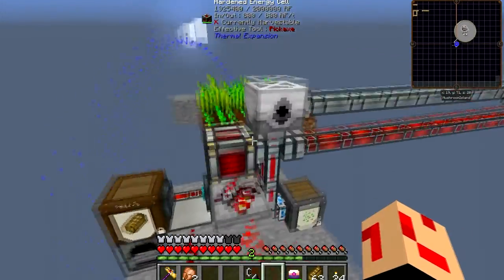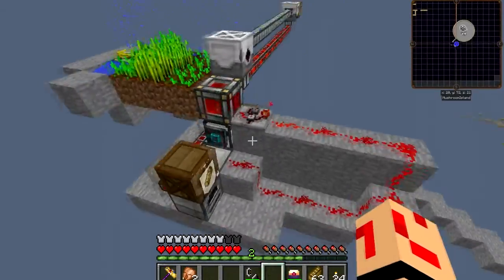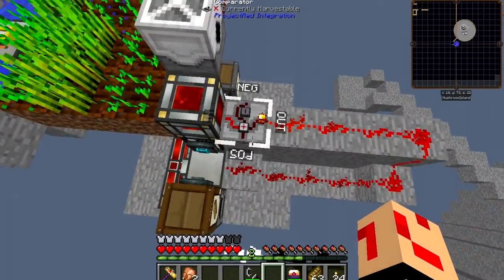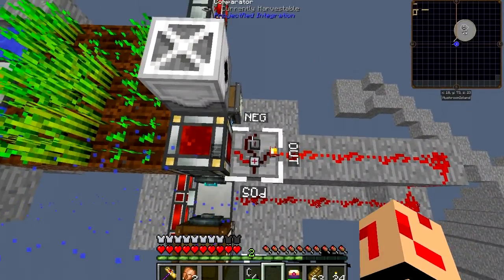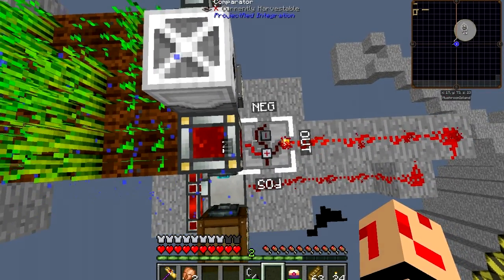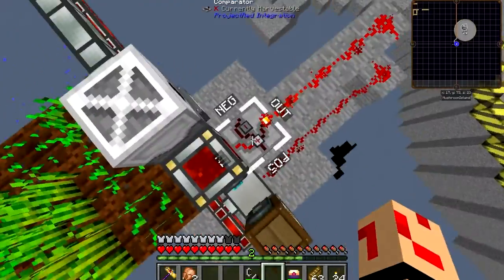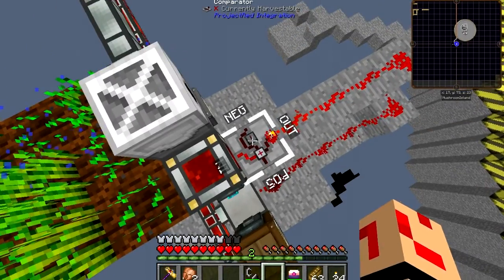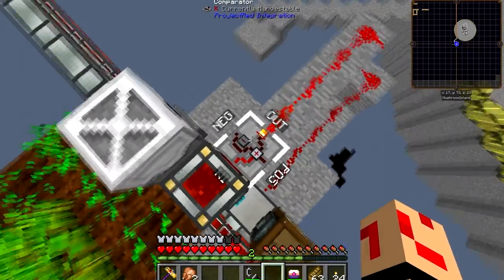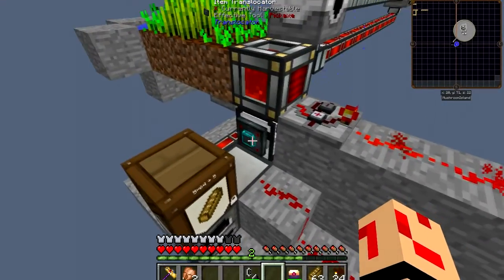Power over here is being produced by the culinary generator. We've got a part of the energy cell, with a comparator reading it from Project RED integration. If you look inside the energy cell you can see the word 'in' from the comparator — 'in' is where it reads, 'out' is where it outputs, and 'neg' and 'pause' are for doing some math. The signal runs along and activates this thing.